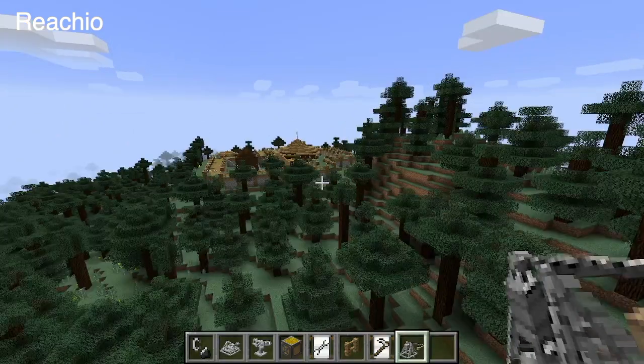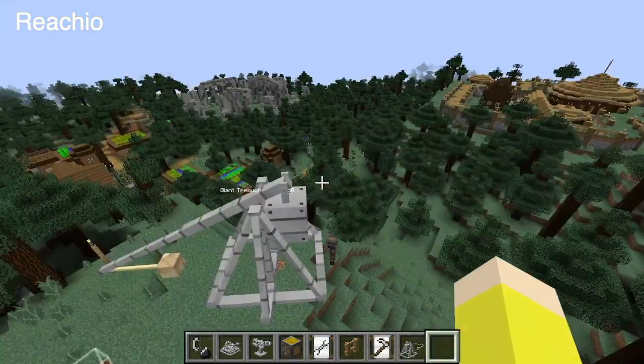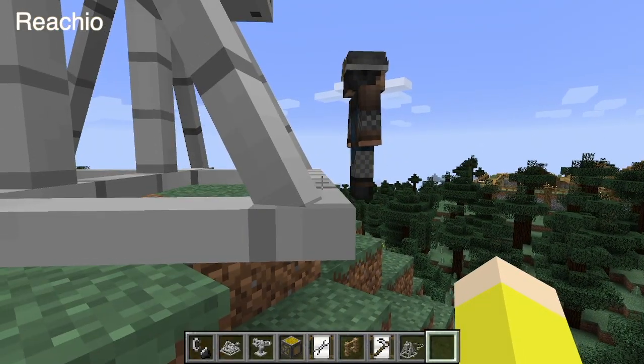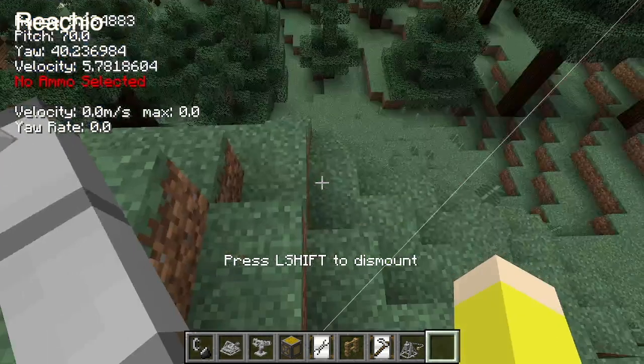Now, if there's anything within his range, he'll immediately fire from using the tree bucket. But what happens if you wanted to use the tree bucket for yourself? Well, to put it simply, you right click and then you hop in, and that way you can fire.